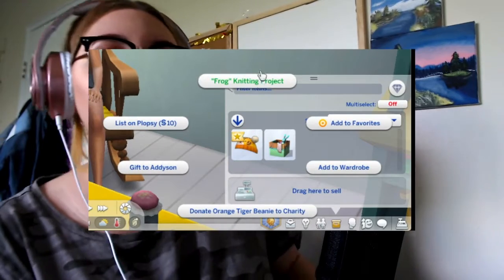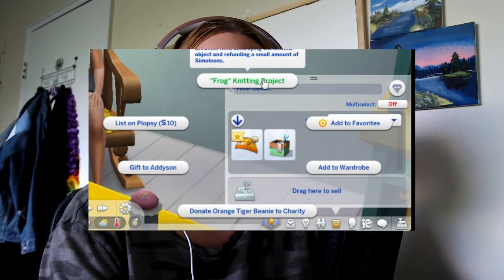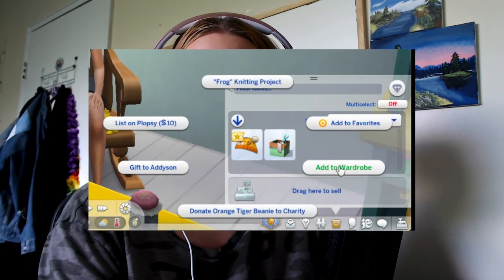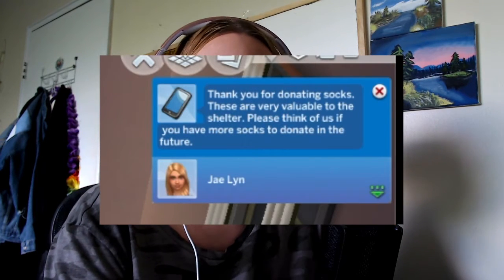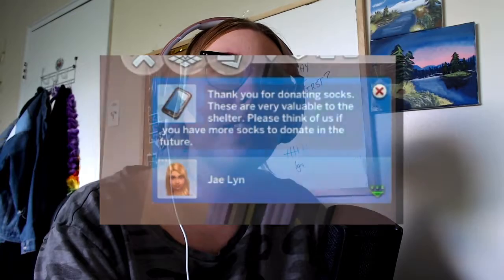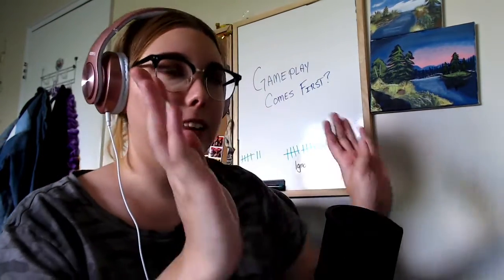Once you've knitted items, you can destroy them and get some Simoleons back while reusing the wool. You can donate to charity — after sending it off you get a good moodlet, and then you'll receive a message from the charity thanking you for the item. You can also gift items to family members, friends, or people on the lot, and they can either like it or not, which affects your moodlets. My Sim gifted a child a hat and the child hated it — that 'internal screaming' moodlet had me laughing so much; the description is perfect.